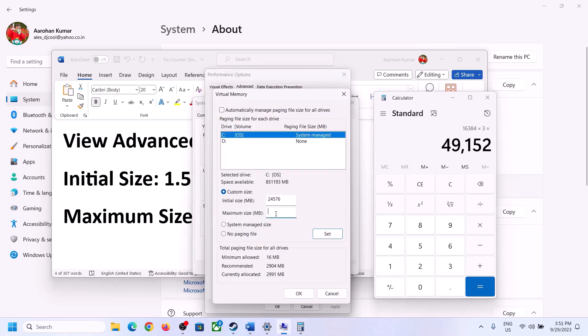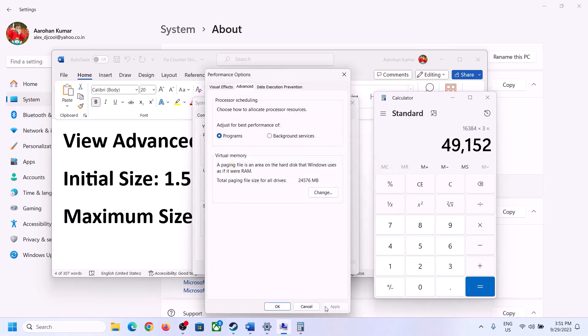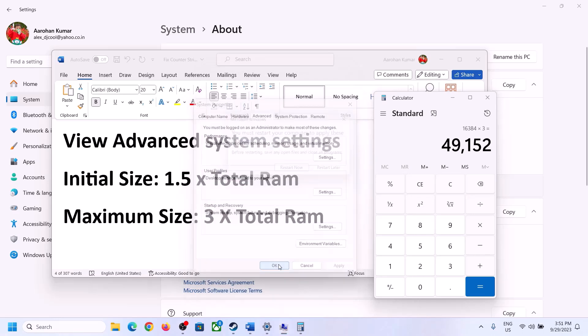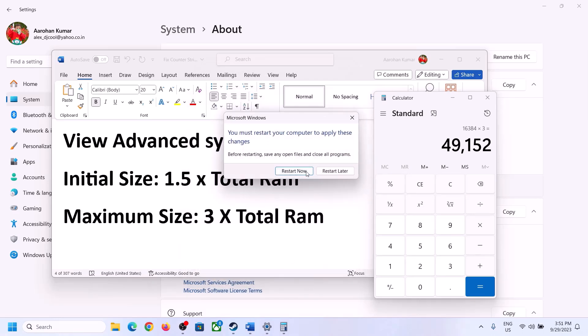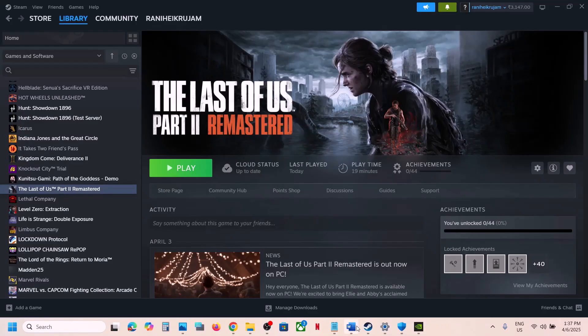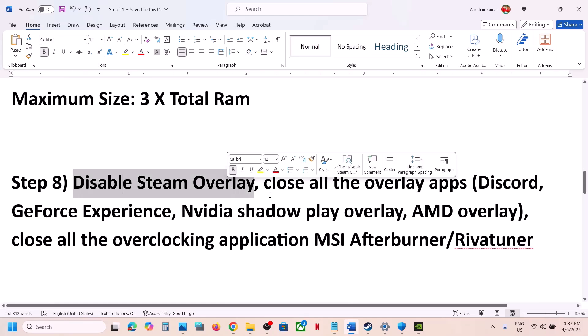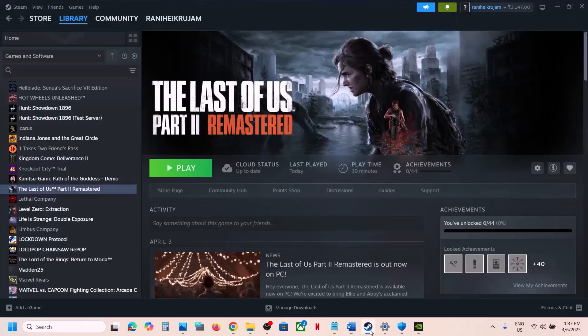Enter those values, click Set, then click OK. Click Apply and OK to close all dialogs. Make sure you restart your computer after this step.